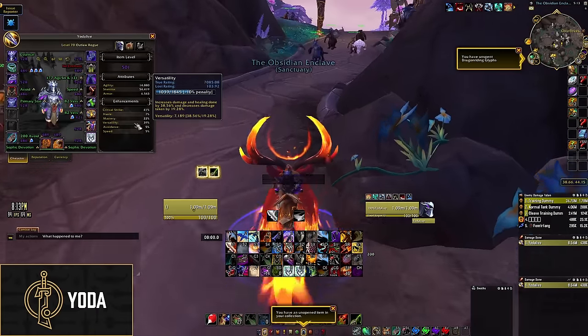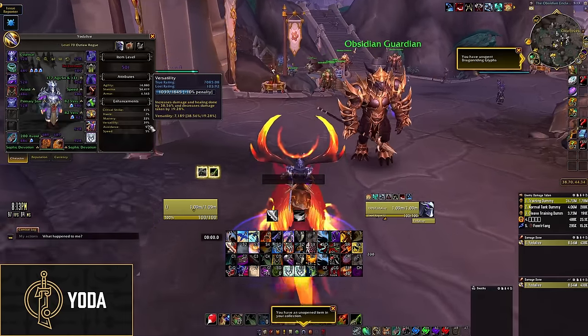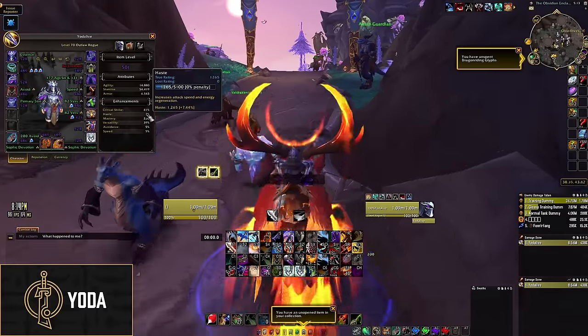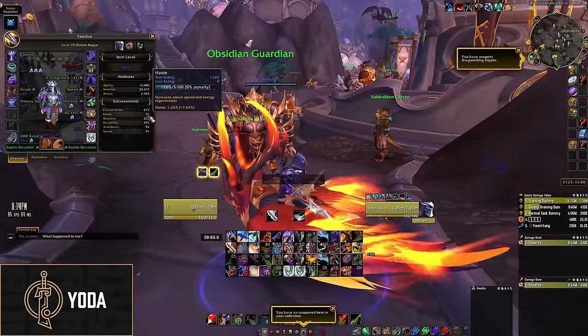First off, for the stats, the primary two that you're going for are Crit and Verse. These are going to be by far your best stats in AoE, and they're also really good single target. On single target, haste gets a little bit more value, but for your overall throughput in the dungeon, Crit and Verse are going to be stronger.